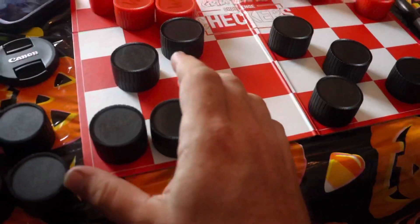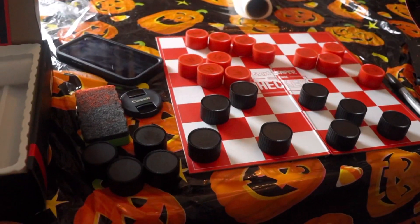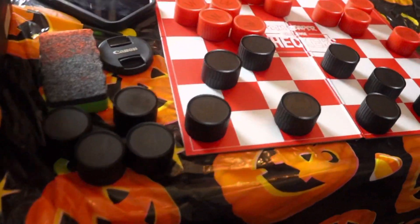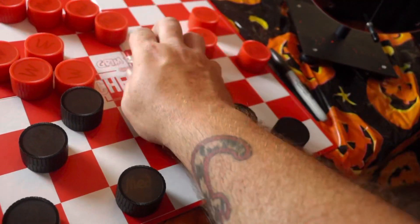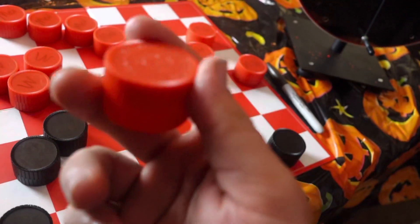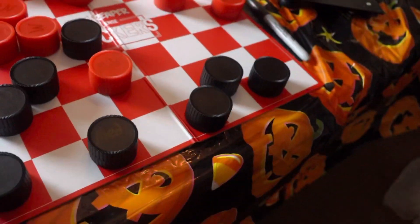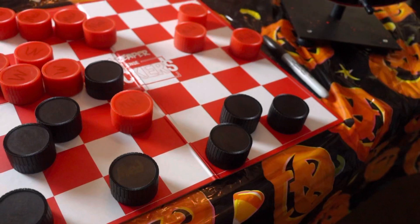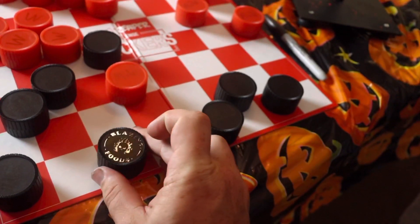All right, this is what we got here. You got 24 checker pieces from Blazing Foods — 12 red, 12 black. The challenge usually goes like normal checkers, but every time somebody jumps you, you have to eat whatever peanuts are in that checker piece. Just play regular checkers, and every time you get jumped you have to eat the peanuts. If somebody kings it or if you king your piece, they have to eat the peanuts out of your king piece.